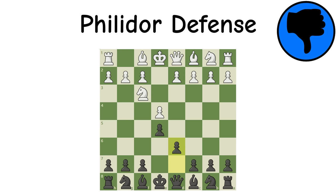Philidor Defense: A logical move — black defends the E pawn with another pawn, and while it does retain a solid position, this move is usually looked at as inferior because it blocks in the bishop. Plus, if black wants to play a solid and tight opening, better options exist.